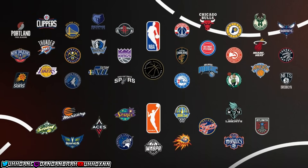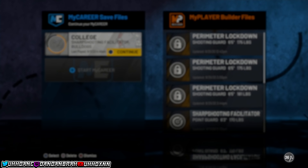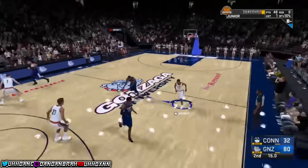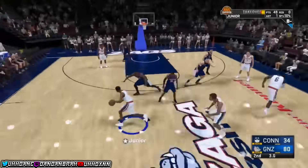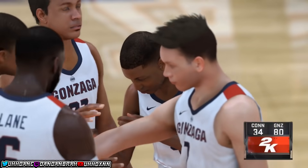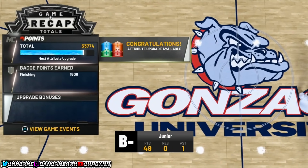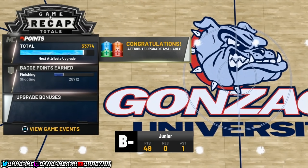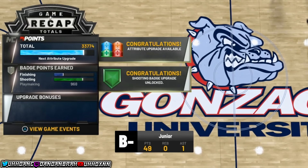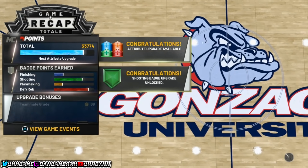When you come back into the game it puts you at the same saved spot. I'll fast-forward to two or three seconds left again to show you it keeps stacking. What this does is it glitches your badge points and just keeps stacking them up. Look — I got 33k instead of 17k, and this time I got 28k for shooting in just two games. This glitch takes maybe 10 minutes of your life.